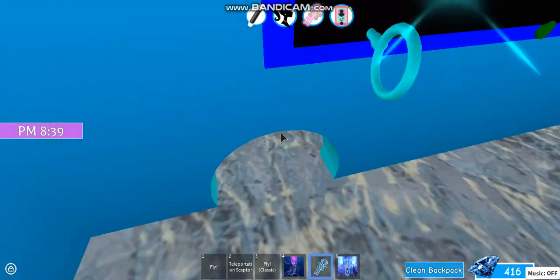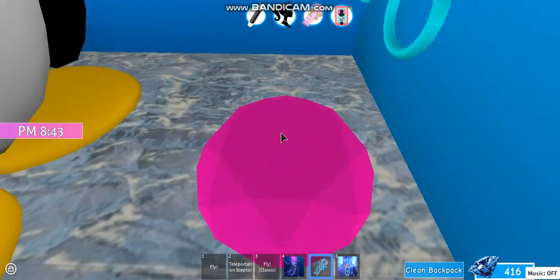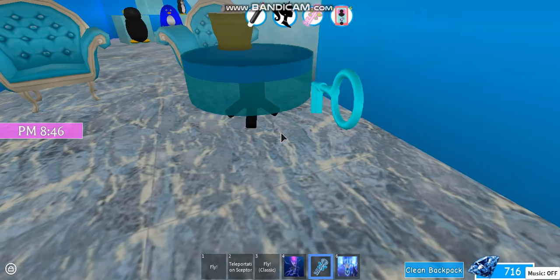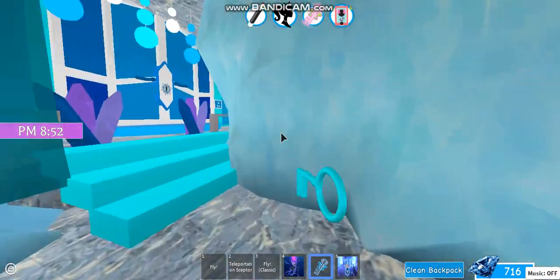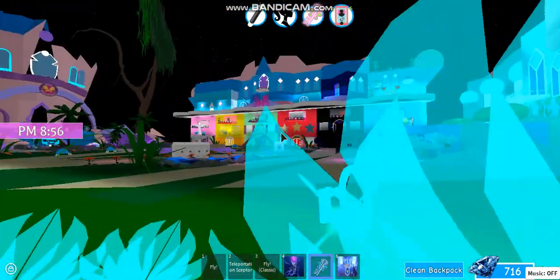If you guys see this little hole right here, it's very visible but barely anyone has gotten it. There's this 300 diamond, like I said. Enchantix High is the easiest way to get diamonds. Let me show you in other specific dorms.